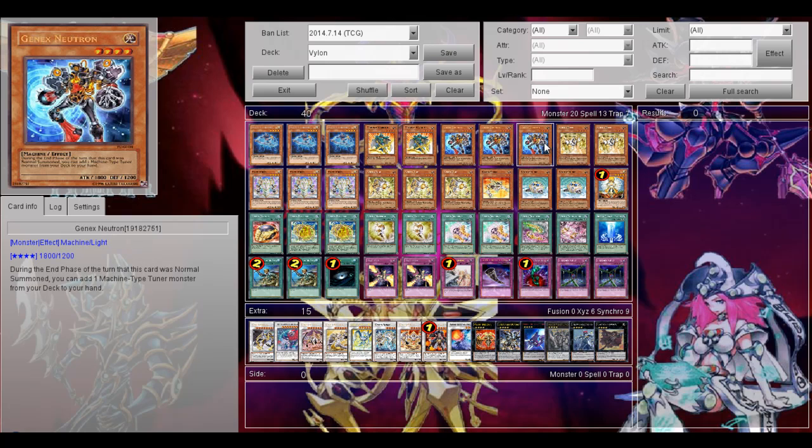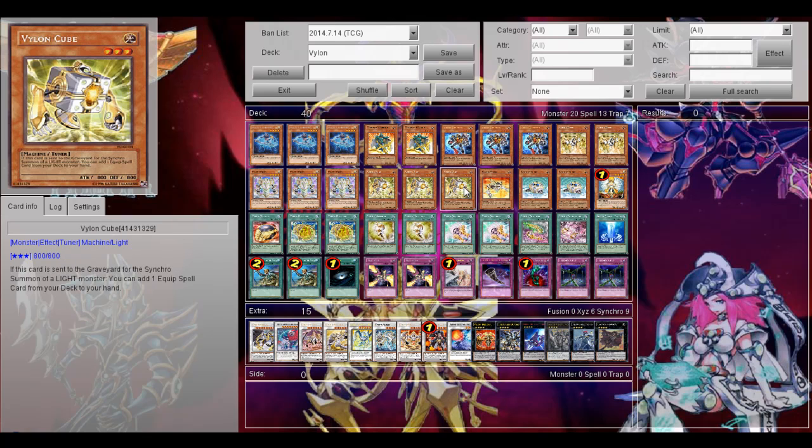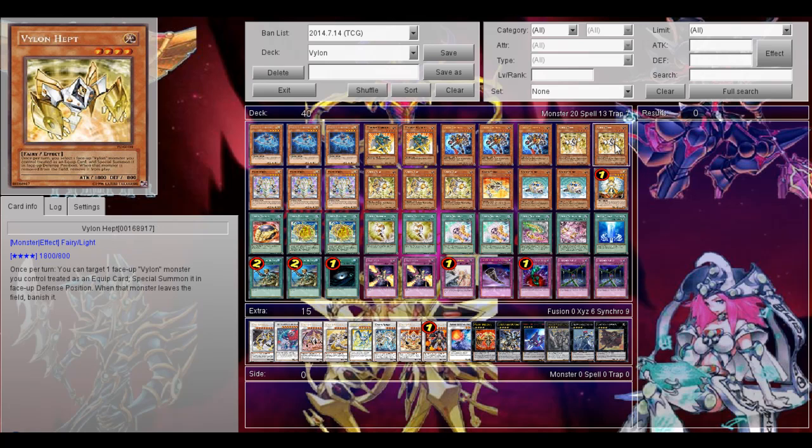Then 3 Geargiano Neutron. If I normally summon this card, then in the end phase I can search out a machine-type tuner from the deck, to search out my Vylon Cube, which is a very essential card for this deck. And finally, Vylon Hept, which is a pretty good card in here. It is an 800 attack beater and it's important because it's a non-tuner Vylon monster. Its effect isn't really that relevant because mostly I'm not going to equip Vylon monsters to this card, but still I think it's pretty good.